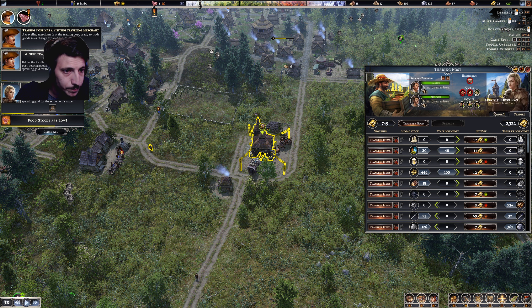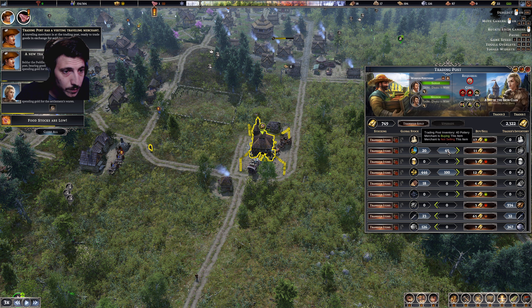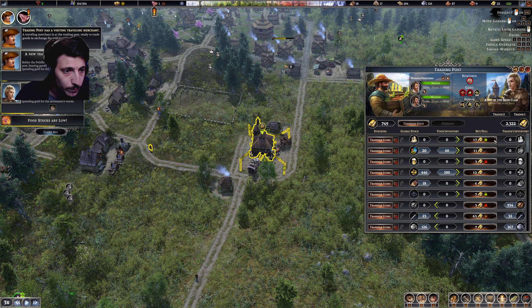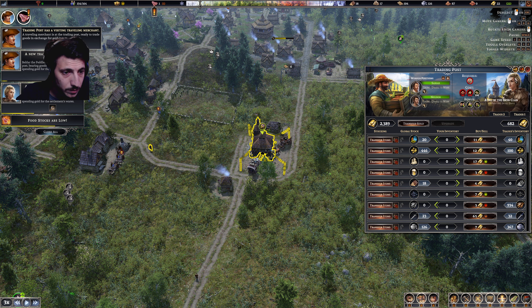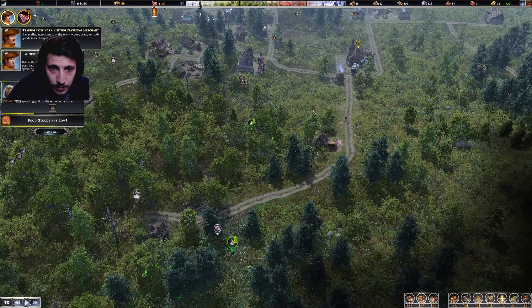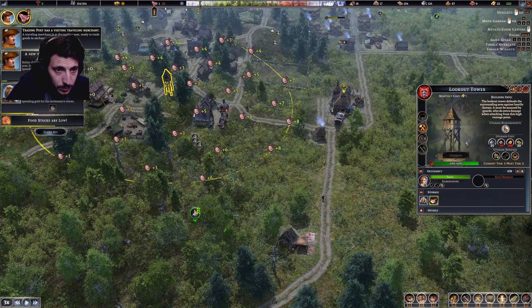And then trader one — I have a lot of gold ore here and some pottery. Sell 40 for 440. Okay, good. And then I'll sell all of that. It would probably behoove us to have another one of these over here to protect this.